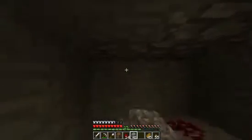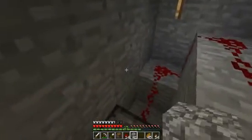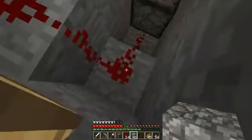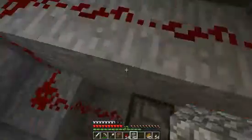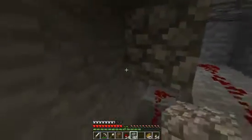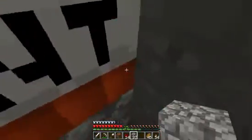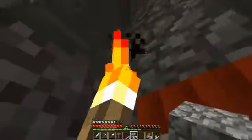We can cover that. Make sure it is lit in here, because mobs can spawn right here - for example, they can spawn on redstone. We really don't want creepers or zombies inside our machines. That would be pretty annoying. This torch is disturbing.